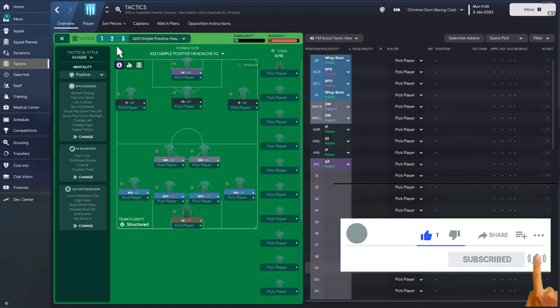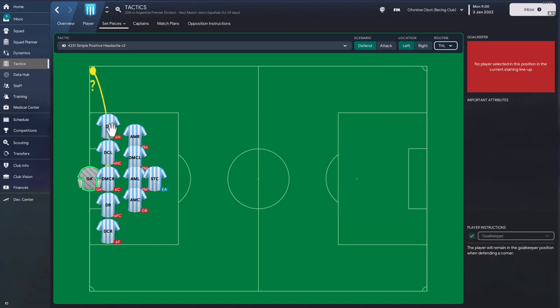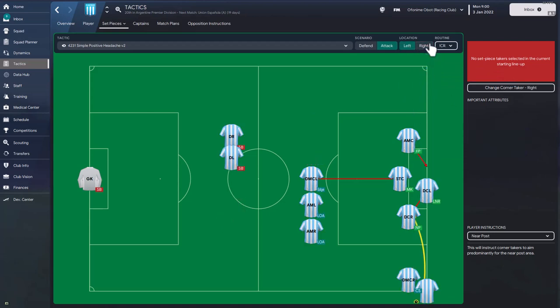Now let's look at the set piece instructions. For corner defending, on the right hand side and left hand side the routines are set up to protect the goal. In attack, corners are set up as near post corners with one defensive midfielder pulling a player out short — a technique that helps the player at the near post have a better chance of scoring. I did cover overpowered set piece routines in a separate video on the channel.